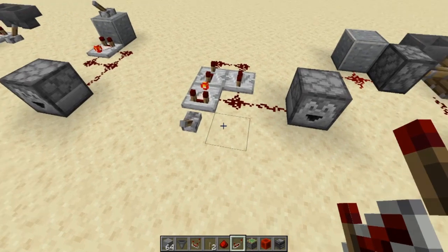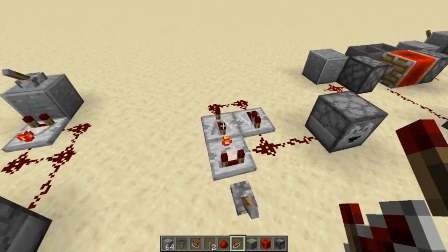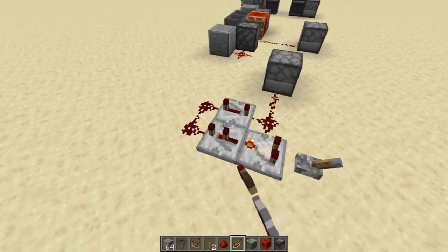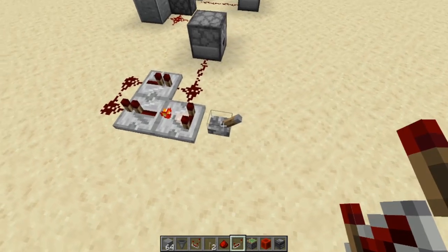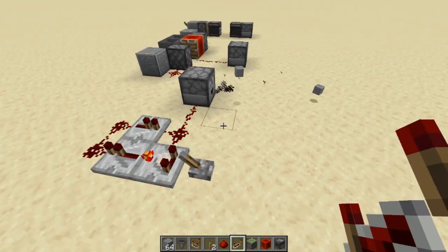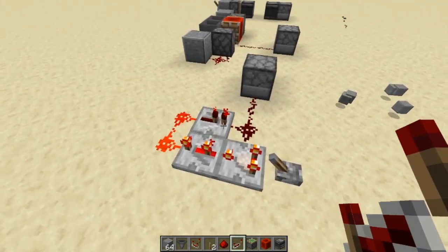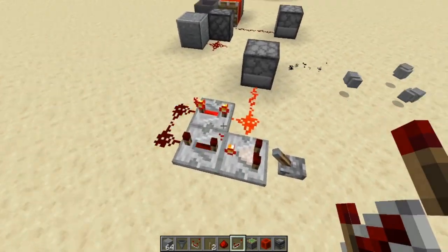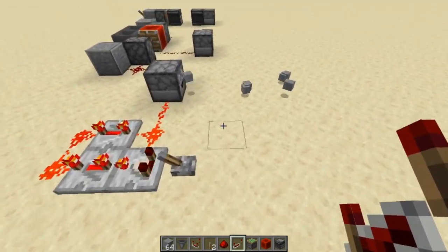This next one is a repeater clock. This one is variable — you can change it to different speeds. It depends on how many repeaters and what settings you put them on, so you can change these repeaters to have different delays. Let's go ahead and turn it on at the fastest speed. It's going to go just like that, and then you click it and it's going to slow it down just a little bit. You keep clicking those, you can slow them down as much as you want. You can also put a bunch of repeaters in — you can have 100 repeaters if you really wanted to, to make it really slow.